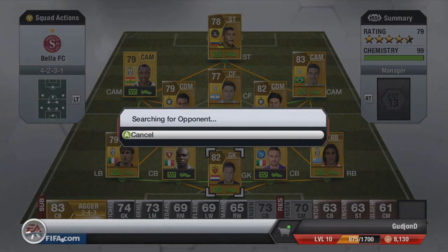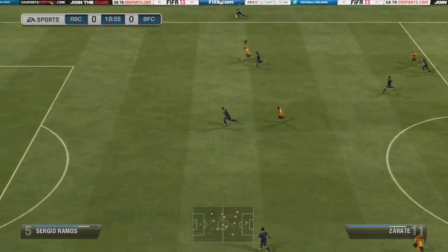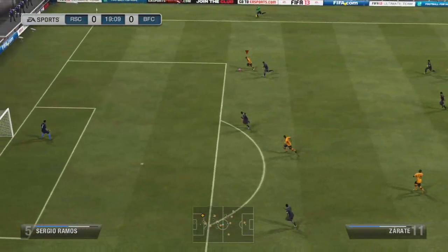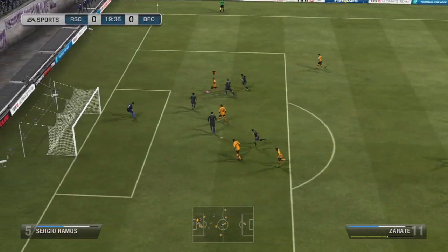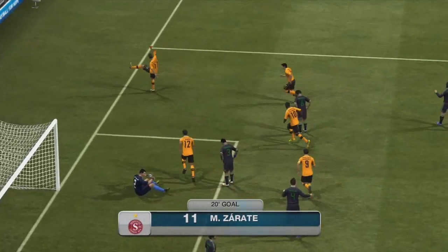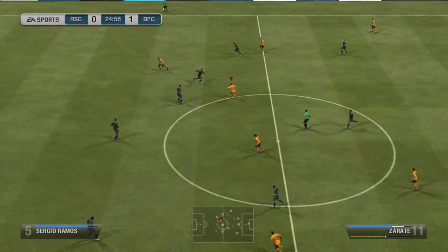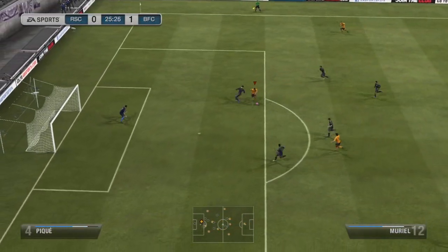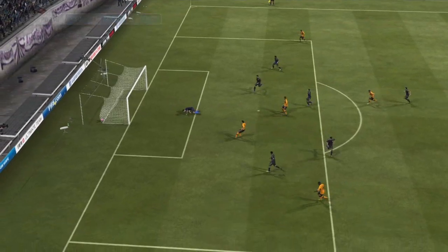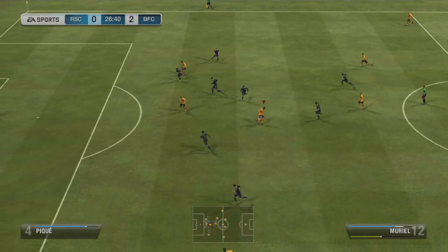In the semi-final we get matched up against this amazing Liga BBVA squad — Jesus Christ, brilliant squad. I was getting pretty scared but Sarate on the ball makes Sergio Ramos look like a fool and Casillas doesn't stand a chance — brilliant goal by Sarate. On the 25th minute he's through on goal again, but this time it's Muriel — Casillas not a chance again. 2-0, 26 minutes gone.